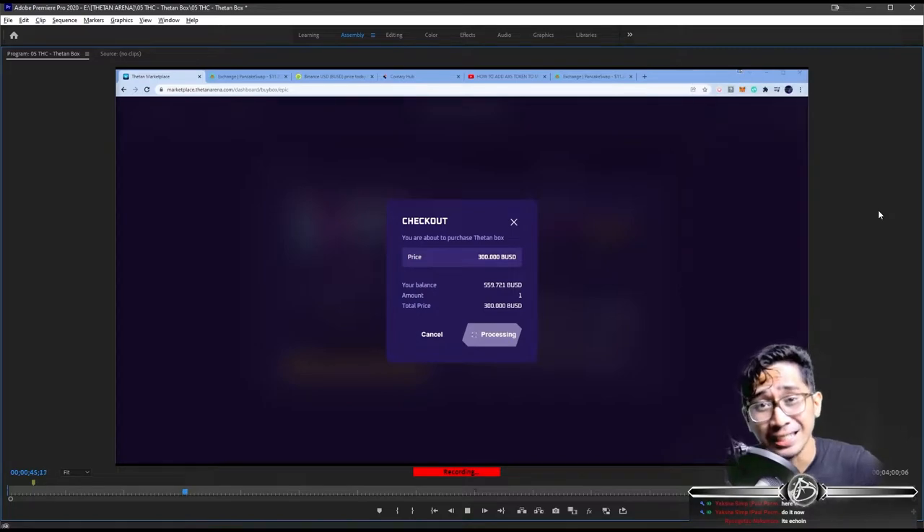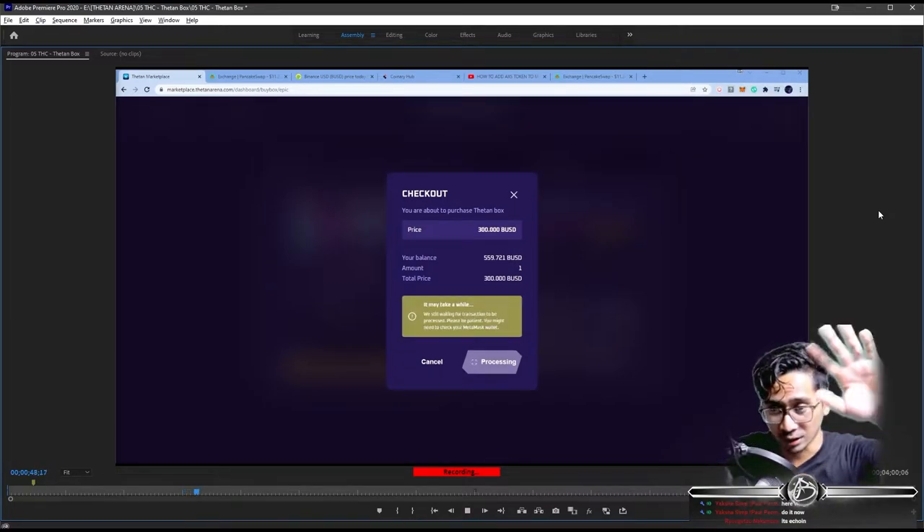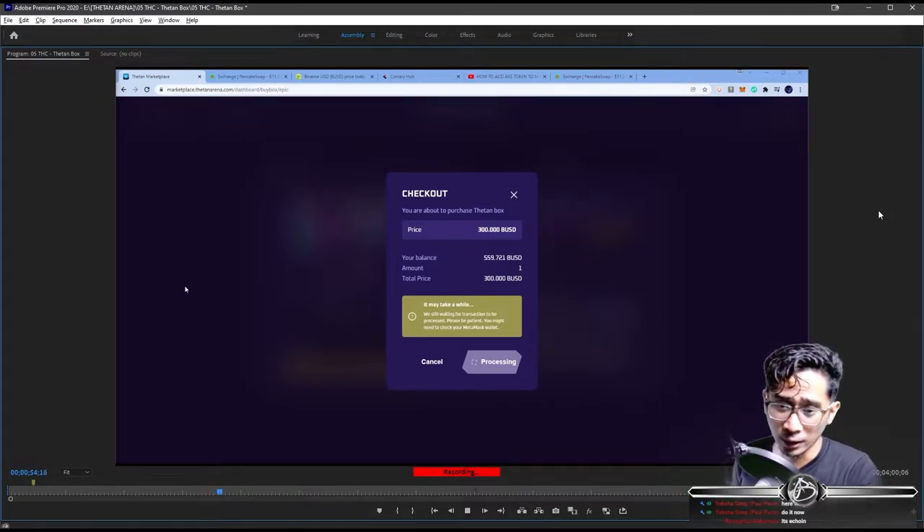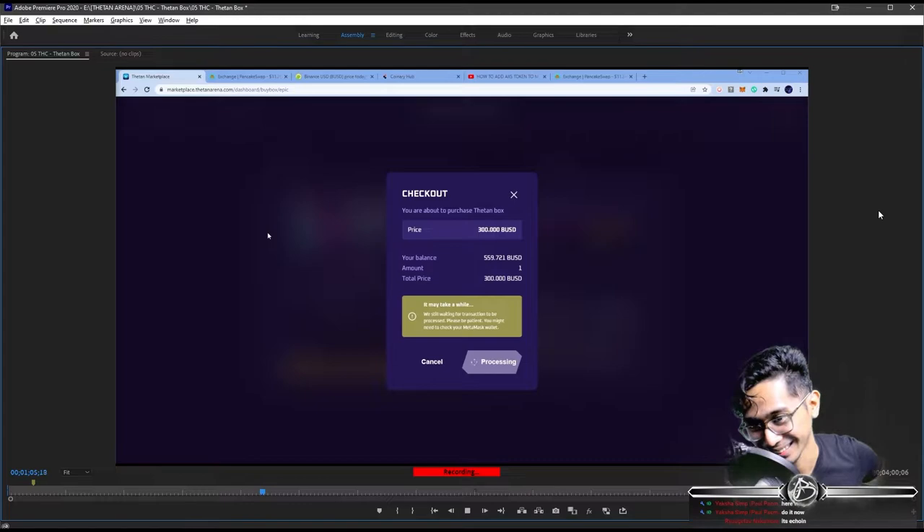It's going to cost me $0.19. You can see the first problem here — my total balance is $559.72. I need $600 to buy two epic chests; that was the plan. But when I transferred the money, I locked like $40.